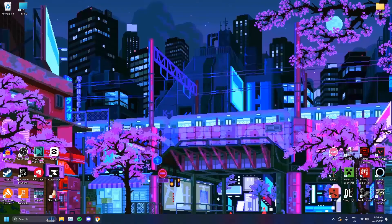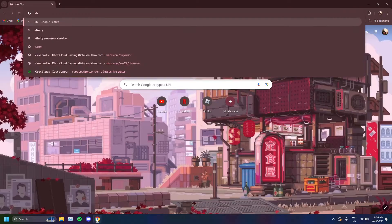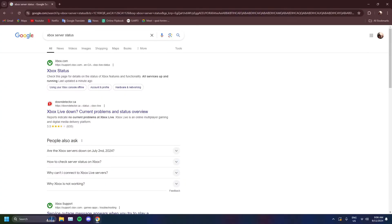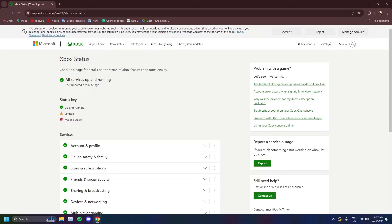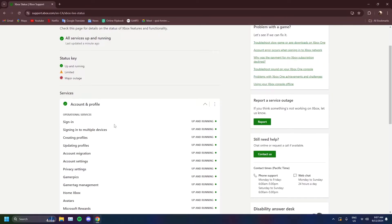If not, what you can also do is check the server status for Bedrock — that would be Xbox server status. Just look up Xbox server status, and Xbox.com, the first search result, should show you. Currently all services are up and running, last updated a minute ago. Account and profile especially — sign-in is up and running.